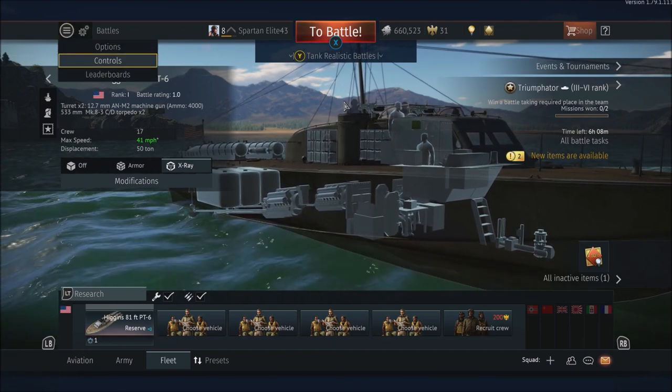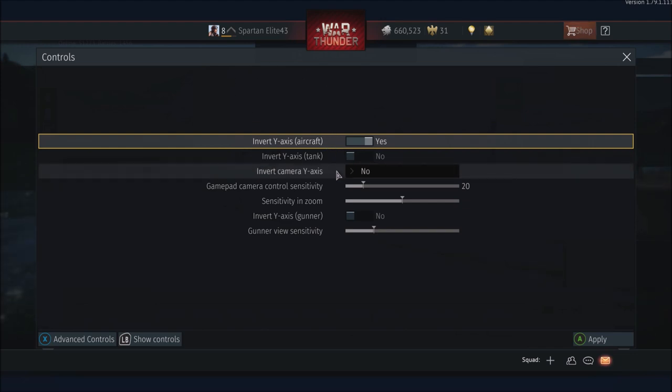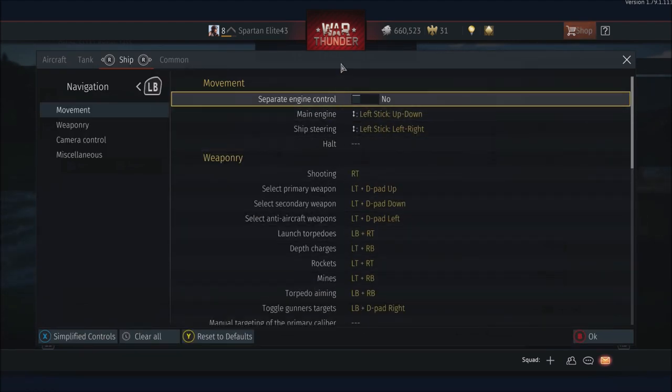If we go into controls, we can invert the Y-axis in the aircraft — which is something I definitely did because I was lost for a second — and you can invert Y-axis in a tank and invert camera Y-axis as well. Then there's gamepad control sensitivity, sensitivity in zoom, and gunner sensitivity. In tanks I wish they would let you have different gunner view sensitivity for different game modes, because if you jump into your tail gunner with high sensitivity you cannot get used to that. So I've turned that way down.